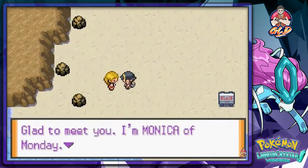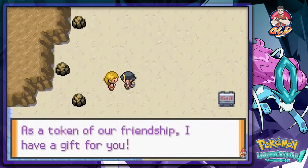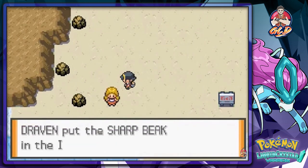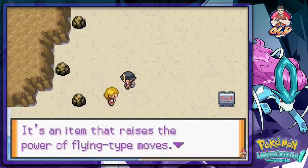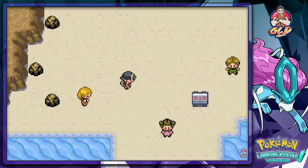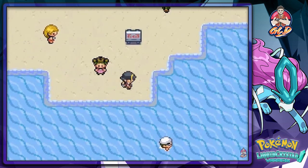Place of interest right here — glad to meet you, I'm Monica of Monday. As a token of our friendship I will give you this gift, and we get ourselves a Sharp Beak. She's walking away from us — it's an item that raises the power of Flying-type Pokemon. You should equip a bird Pokemon with that.